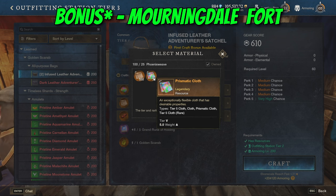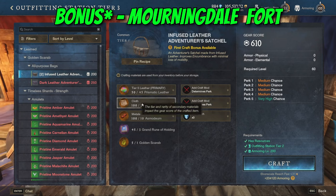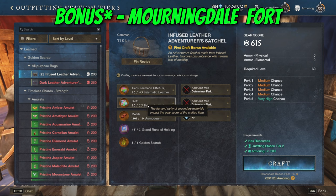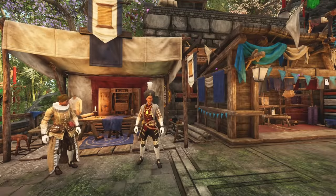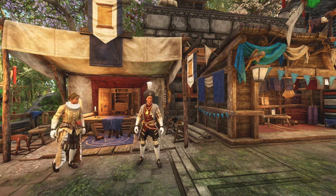For example, if we assume that prismatic cloth goes for around 200 gold and phoenix weave goes for around 30 gold, the gear score would change from 610 to 615 — exactly a 5 gear score difference. Assuming you have all the different pieces to craft 700 gear score and the fort of Morningdale is under your control, you can always choose to save some money from the secondary or third tier of materials as you craft your items. And with that I think we covered the basics necessary to craft the highest gear score in New World Aeternum.